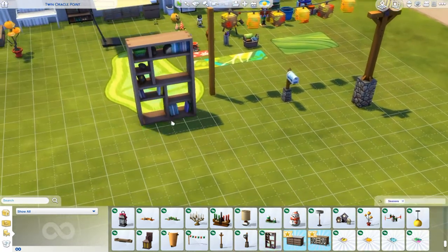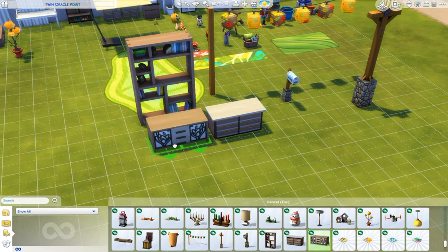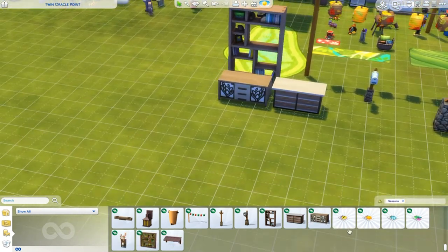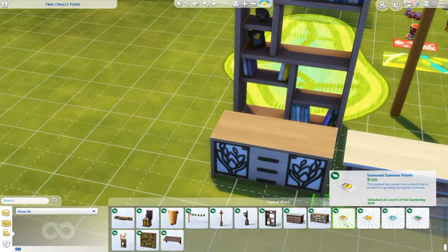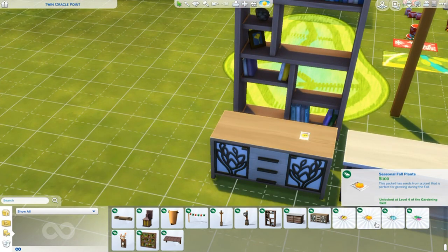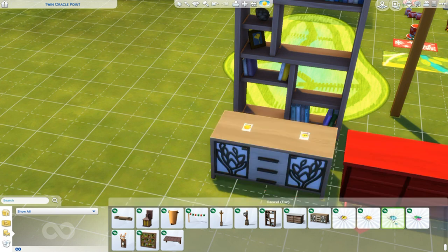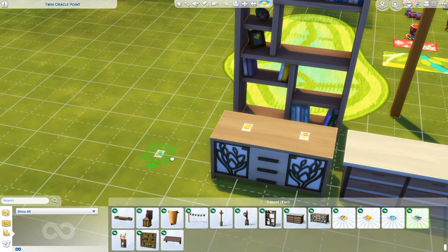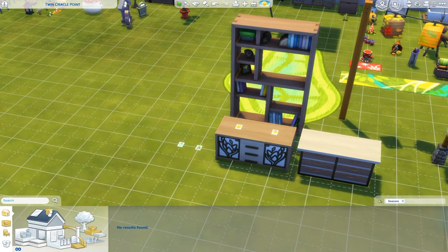Then we have this awesome bookshelf. And we have two dressers. We do have these seasonal seed packets — yes, this packet has seeds from a plant that is perfect for growing during fall. There's one for summer, winter, and spring. That seems to be just about everything there is in this pack.